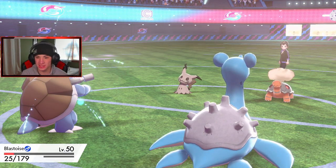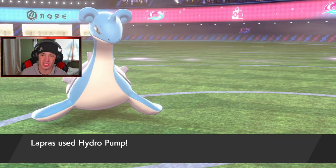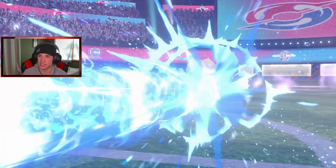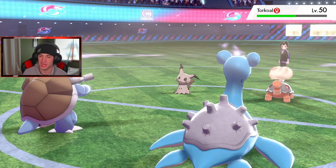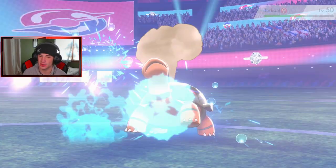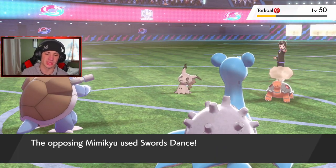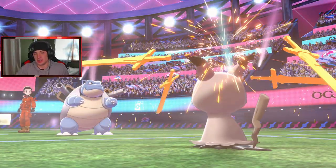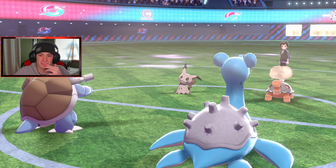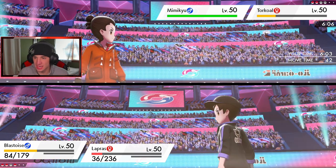Mimikyu is sword dancing — setting up. I need both attacks to hit to take out Torkoal. Hydro Pump and Liquidation — I don't think we can KO it. It's rough news. Liquidation comes out, but Blastoise goes down. Mimikyu still has its disguise and is setting up again. Blastoise eats the attack and Liquidation comes out. Mimikyu is going for a play-off in that slot. I'm going to protect Lapras this turn and just wait it out. Blastoise should be able to eat up and take out Torkoal.